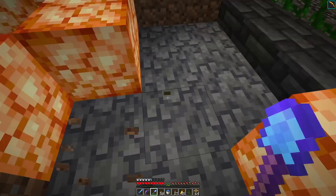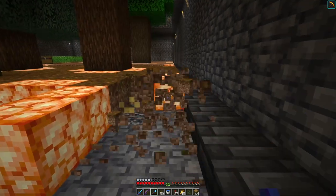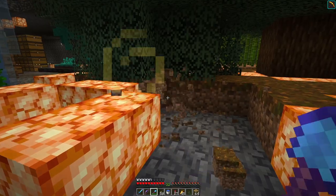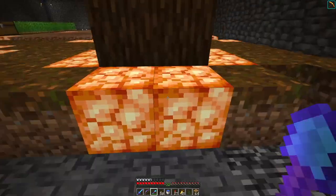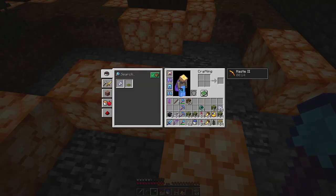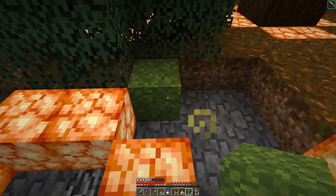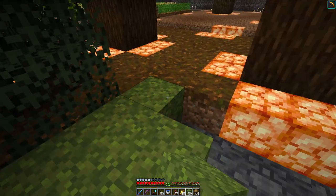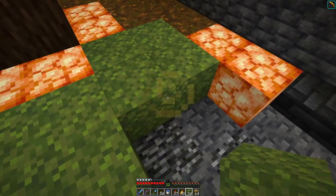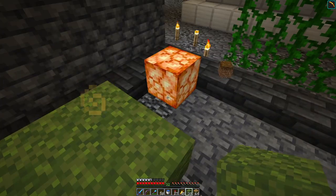So when you plant and grow giant spruce trees, it generates podzol around it, and it will turn moss blocks into podzol at a distance. So I've got these moss blocks here — probably didn't need four stacks of them — but moss blocks are one of the blocks that can turn into podzol when a spruce tree grows nearby.